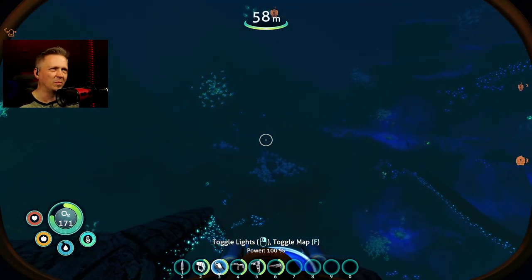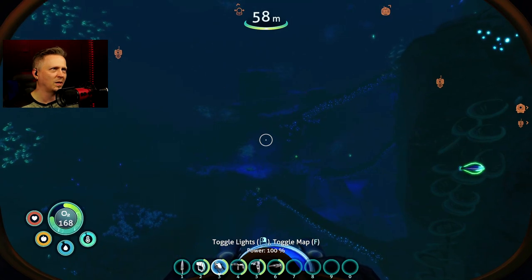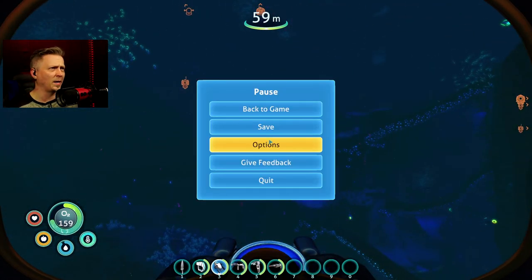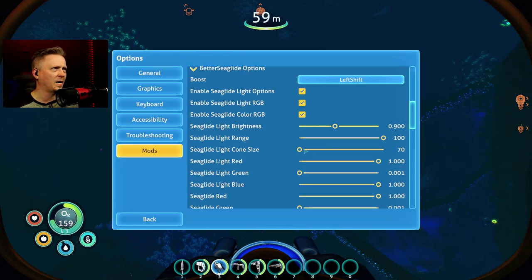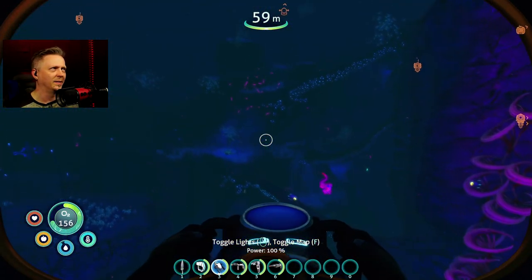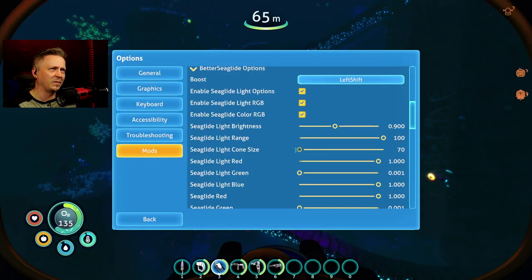You can see it lighting up a bit but not getting as much of the color there. Look at that - you can even see it affecting a little bit of the sea monkey over there, so it's a good range. Cone size - let's make it as wide as possible. Oh yeah, you can't even see how wide the light area is. A 70 degree cone, a 90 degree cone - you can see it hitting the peeper right there. A 120 degree cone gives you 60 degrees to each side.